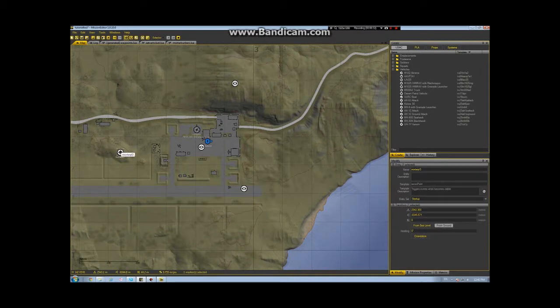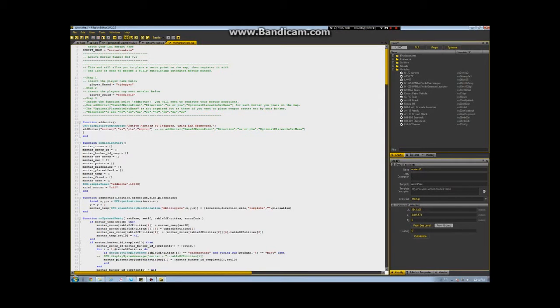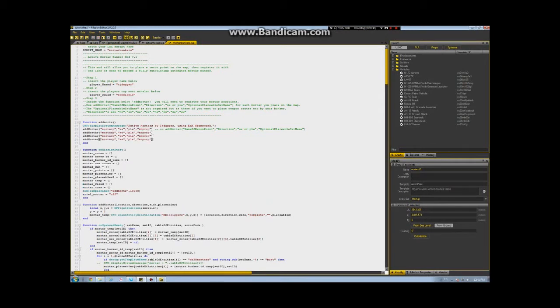I'll go back to my mortar bunker code here. It's going to be the same format as this one here, so I'm going to copy that and put three bunkers in. They're simply named I1, I2, I3.